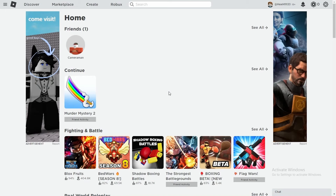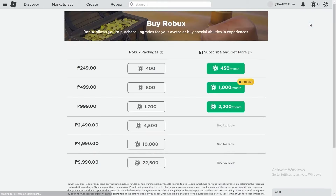To obtain Robux, the currency used to purchase diamonds, you can follow a similar process. Open the Roblox application, click on the Robux icon, and select the desired amount for purchase.